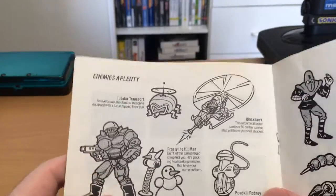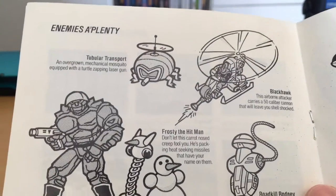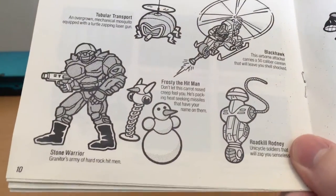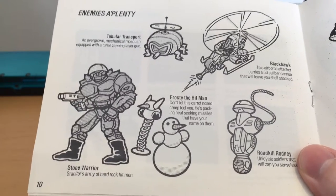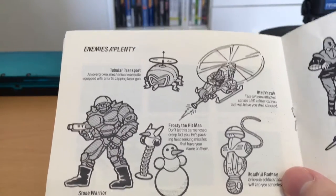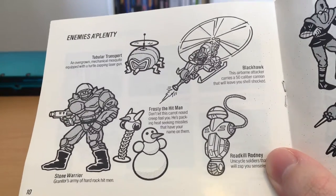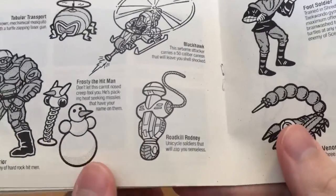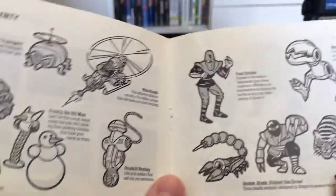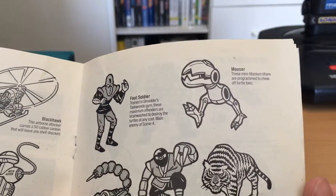Then we have 'enemies aplenty' — artwork of pretty much all the major enemies in the game. 'Tubular Transport: an overgrown mechanical mosquito equipped with a total zapping laser gun.' Stone Warrior, of course. Granator — I don't think that was the name of the guy in the 80s cartoon; I think it was Dreg or something. 'Frosty the Hitman — don't let this carrot-nosed treat fool you, he's packing heat-seeking missiles that have your name on them.' And of course the ever-fun Roadkill Rodney, who is also in Turtles in Time. I don't know where that name came from, but I do love Roadkill Rodney — that's always been my favorite since I was a kid, except when it comes to actually fighting them.